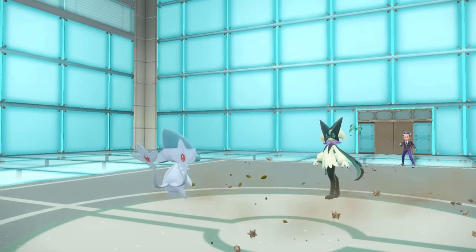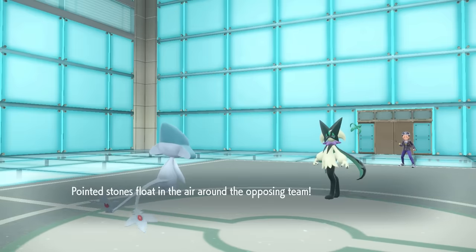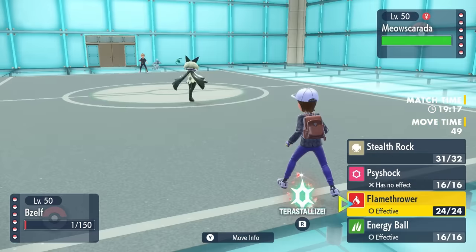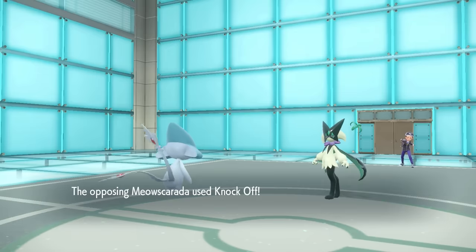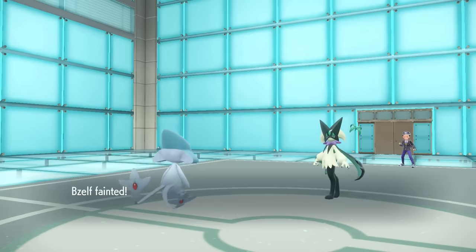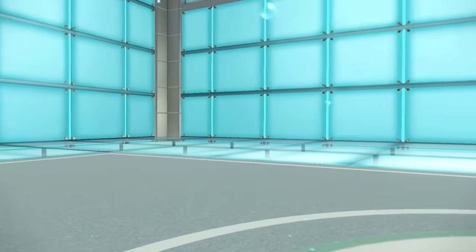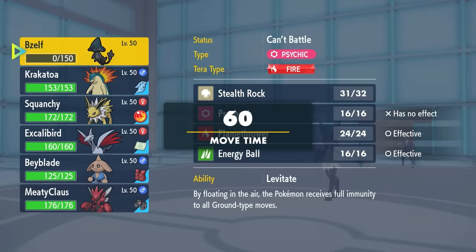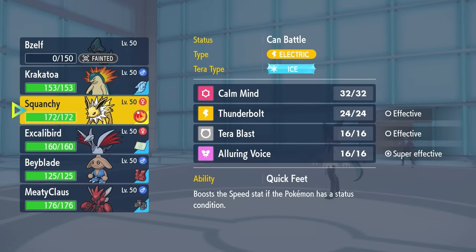The problem is Meowth Garada is fast, and I don't really have a whole lot that wants to switch into this thing. I kind of figured that Azelf is just going to get its ass knocked off and out. That does finish off Azelf, which kind of sucks as a lead. I imagined it would probably U-turn turn one, but they stay in with a Knock Off — and you do in fact hate to see it.